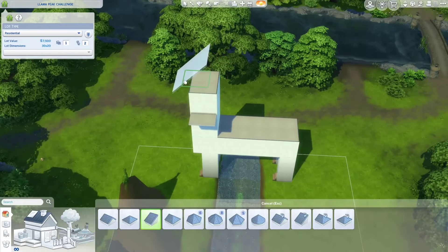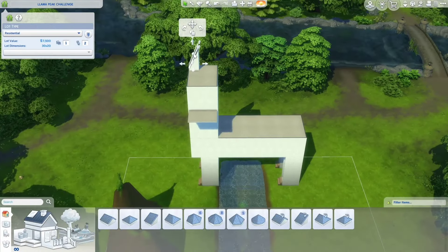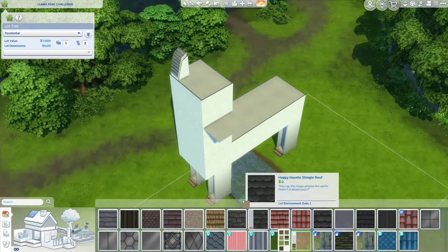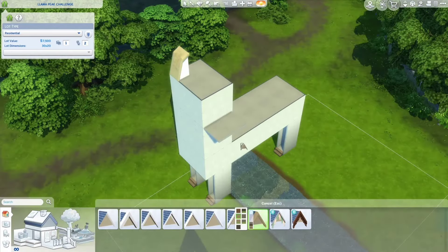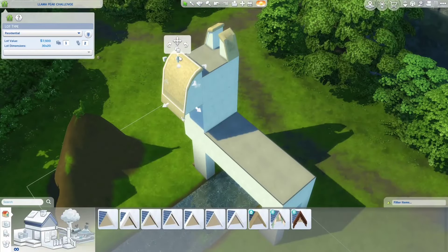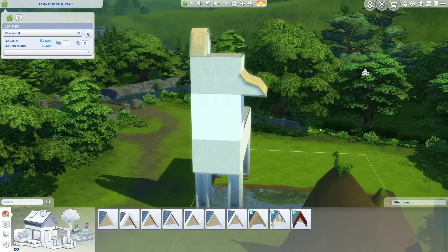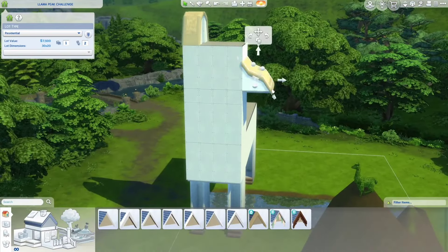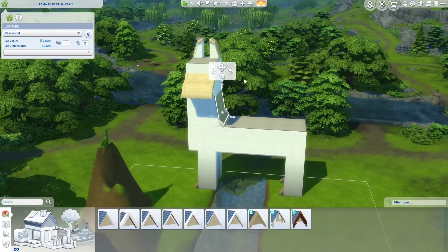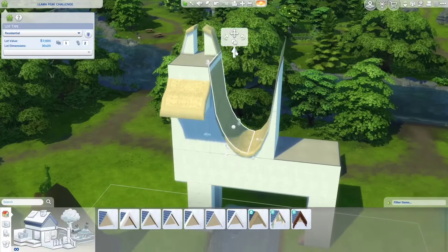I really wanted to try and make a house that's shaped like a llama. While I was working on it I decided to make it into a cottage, because of this roof texture — I thought it looked sort of like wool or whatever texture llamas have — so I experimented a lot with these roof pieces. It was a lot of fun.